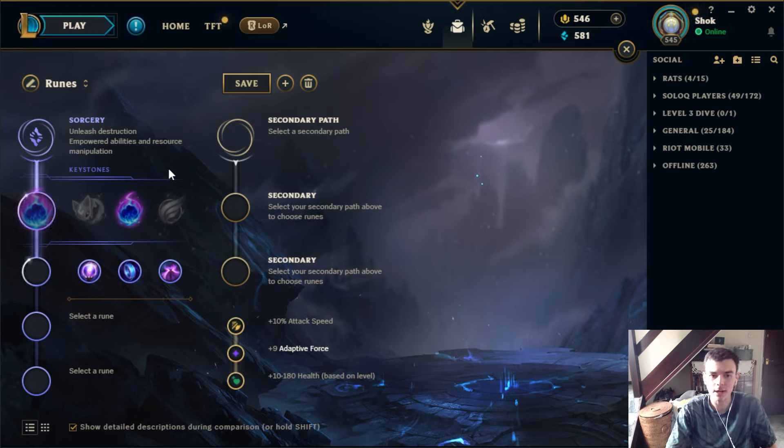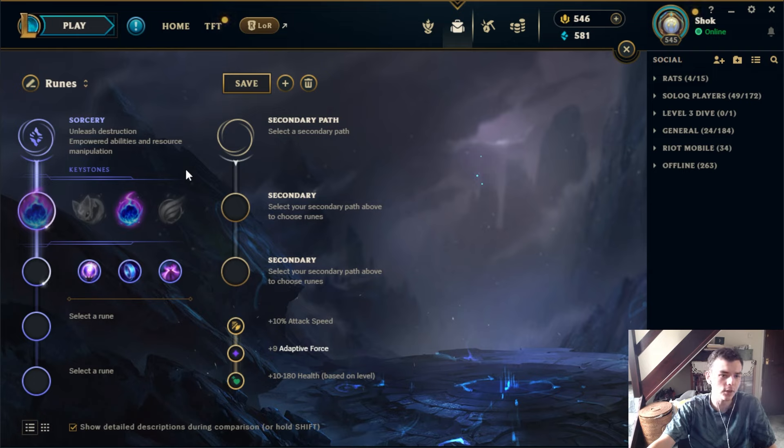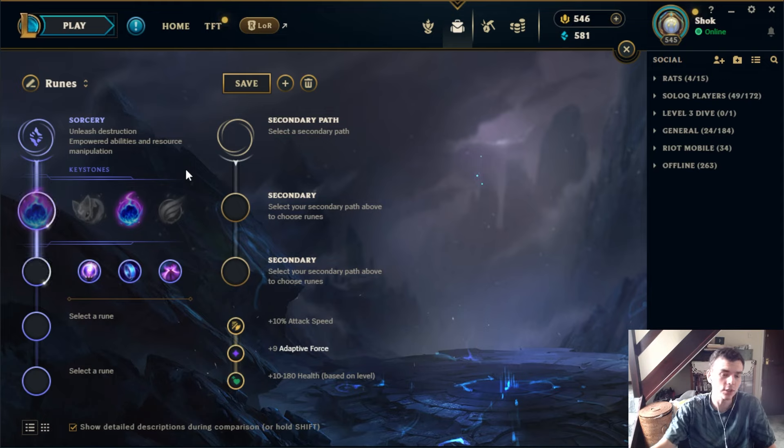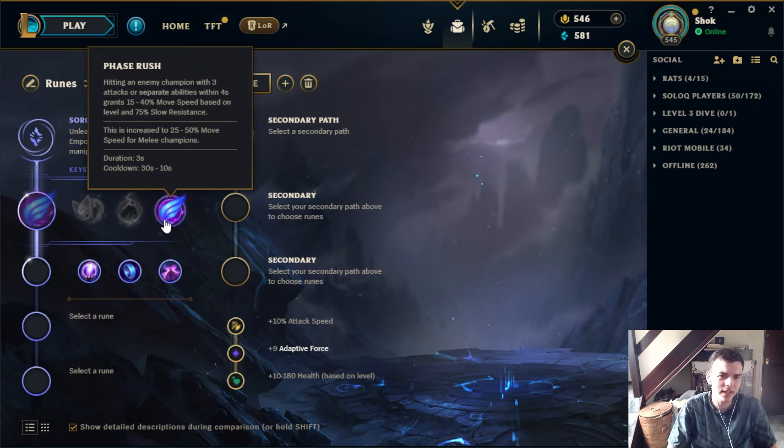Comet is basically the same as Aerie except it's for champions that have a way to guarantee or at least increase the chance of Comet hitting. Comet has a travel time, so you need a slow or stun to guarantee it. A lot of the time when taking Comet you need to trade around it — make sure when your Comet is coming up that you have something that can provide a slow or stun. You see Rumble take Comet with his built-in slow, or sometimes Aatrox into ranged champs. It's basically a laning harassment rune that doesn't scale as well into team fighting.